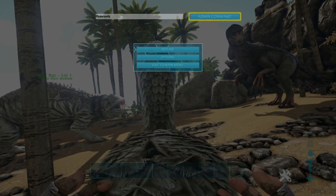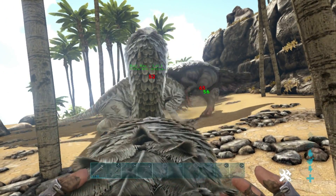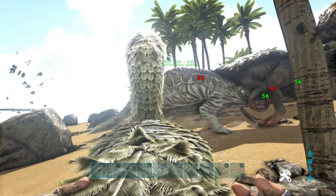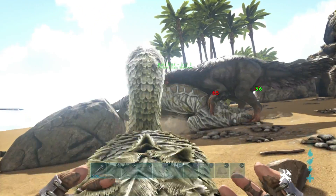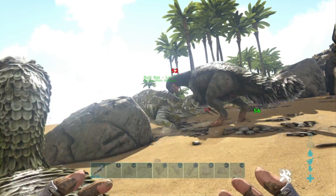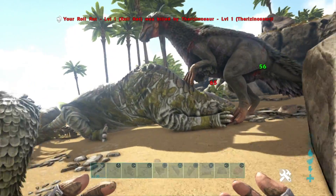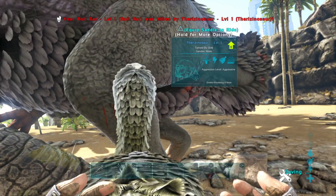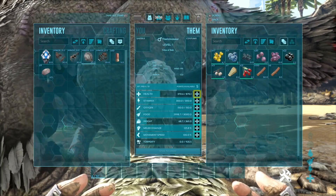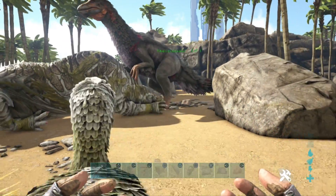Now for the battle to the death. The Therizino is hitting 65 while the Roll Rat is only hitting 56, and the Therizinosaurus also has more health. The Roll Rat has been defeated by the Therizino. Taking a quick look, the Therizino is on about half health — the Roll Rat dealt about 510 points of damage but it wasn't enough. The Therizinosaurus is the victor.